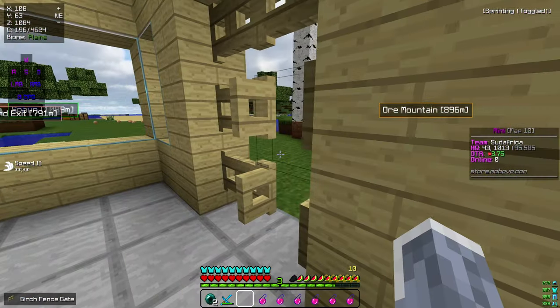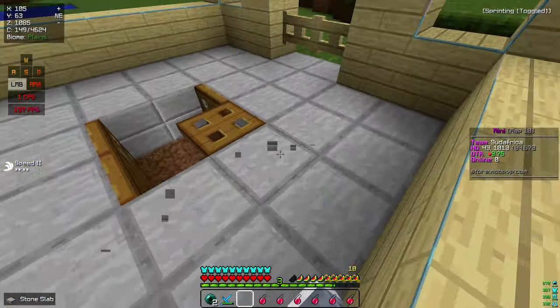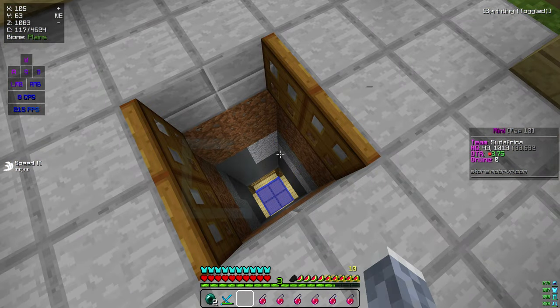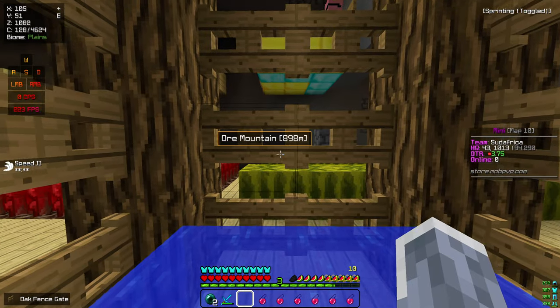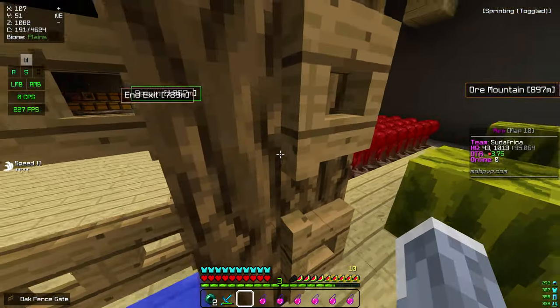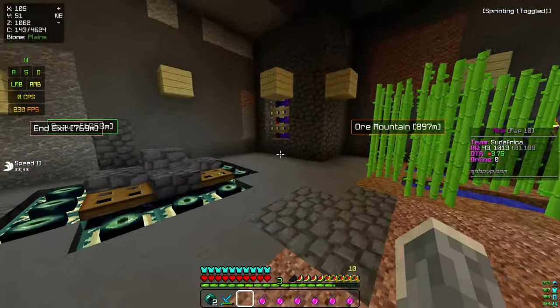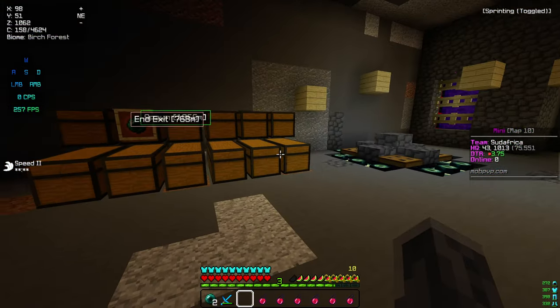Pretty nice inside — we got this nice stone flooring, and a pretty sweet drop down. Down here in the lower portion we have our farms, portals that are pretty nice, and some chests.